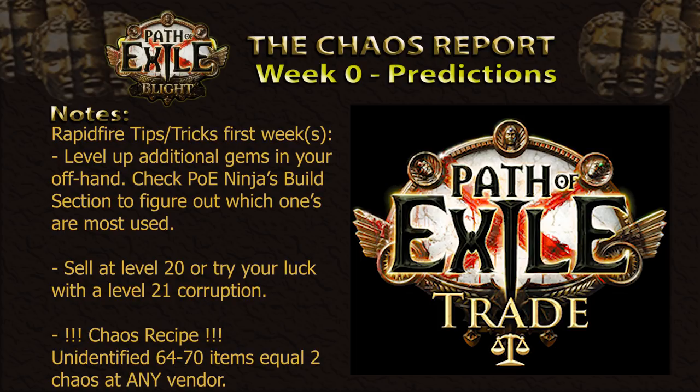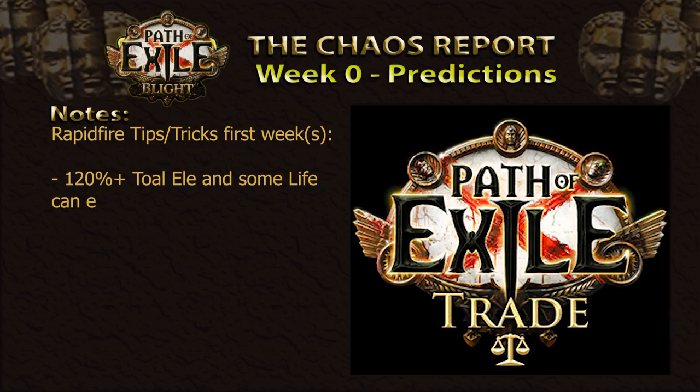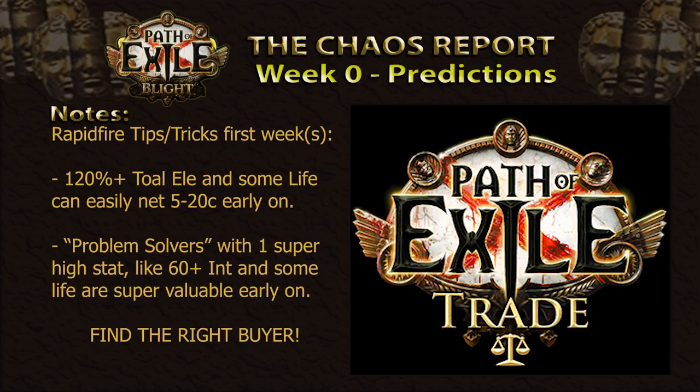Don't forget about the Chaos Recipe. Selling a full set of unidentified items that are between item level 60 and 74 will yield two Chaos Orbs from any vendor. Especially early on when Exalted Orb prices are still in the lower dozens, it's a great way to amass a large amount of currency. Always make sure to convert your Chaos into Exalts whenever possible, as Exalted Orb prices will rise for a long time after the start of the league. Rare Jewellery with high amounts of resistances sell for 5 to 10 Chaos during the first week easily, especially if they have a primary stat such as life. Don't be afraid to throw them out on the trade site if you've got the stash space. 100 to 120% total elemental resistances and any amount of life can add a decent sum early on. Additionally, 'Problem Solvers' — items with a high amount of a single stat such as 60+ intelligence and some life — can add between 10 to 30 Chaos for the right buyer early on, as many players will be getting into maps with the wrong stat alignments.